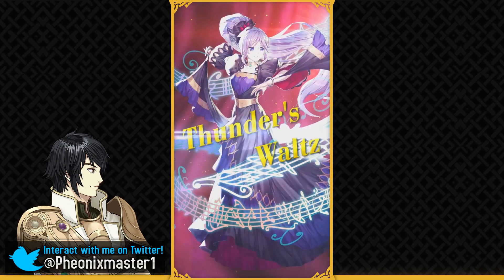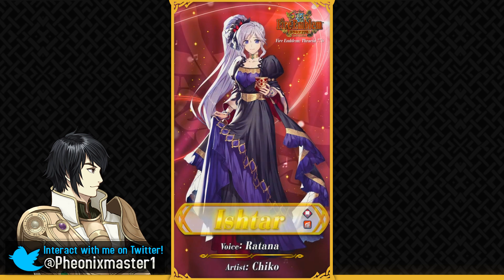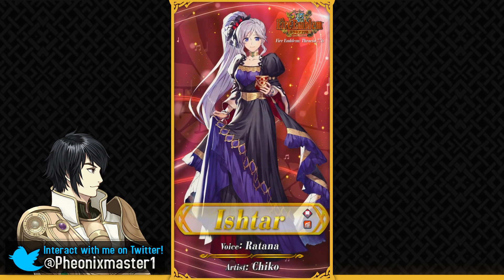This is this year's banner and the first unit we have is Dancer Ishtar. This really surprised me — it says that she's from Thracia 776 over Genealogy of the Holy War. She's a flying red mage dancer, so definitely pretty unique in that category.